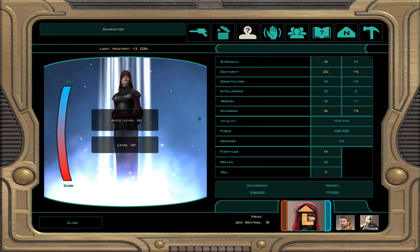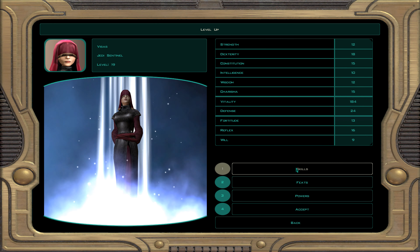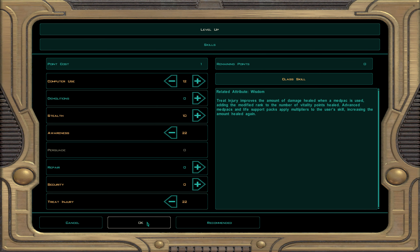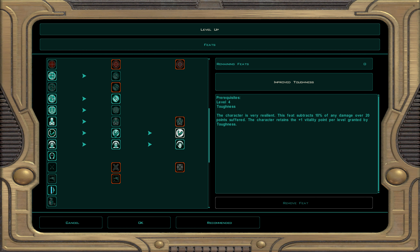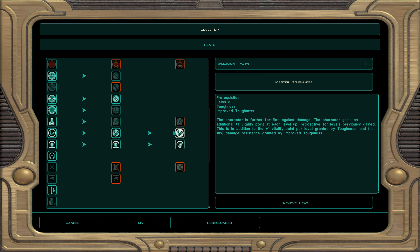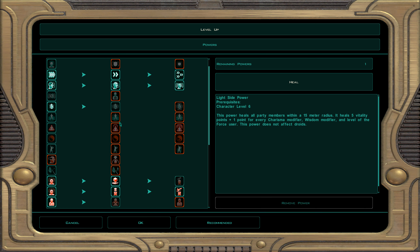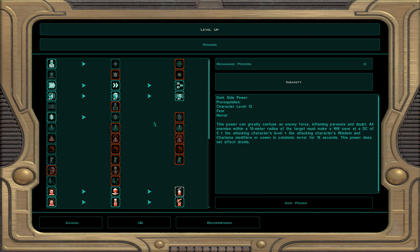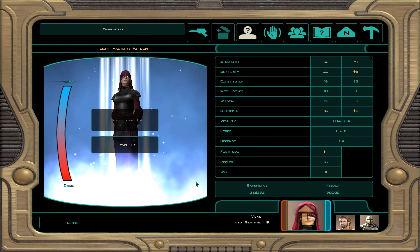This is going to be level 19. We're still getting her light side powers before going for some dark side ones. Skills: computer use, awareness, and treat injury. For feats we're going to do master toughness — you get the two previous feat bonuses and one extra vitality point per level. For example, taking that at level 20 you get about 40 extra vitality points total. Now we're going to do stasis field — it's an AOE lockdown spell. If they don't pass their will saves, they get locked down and Visas can go in and hack them to pieces.